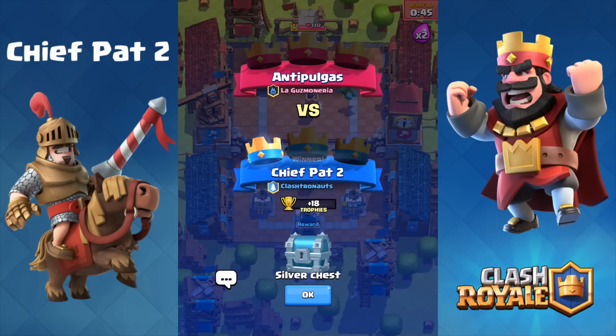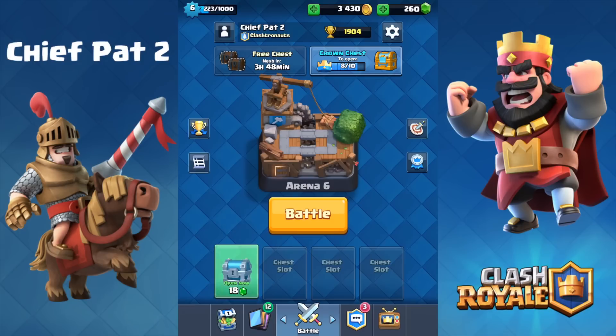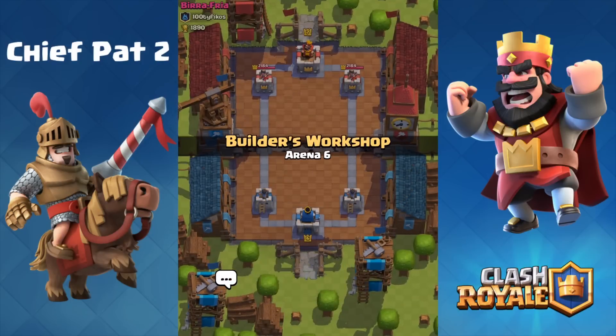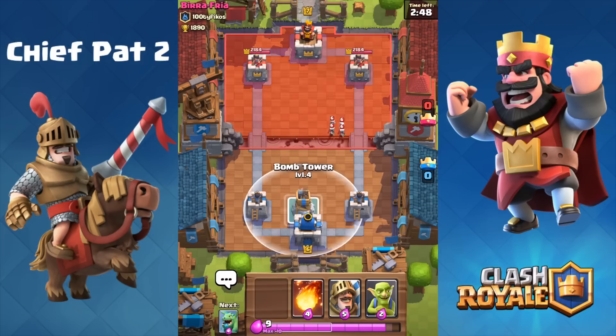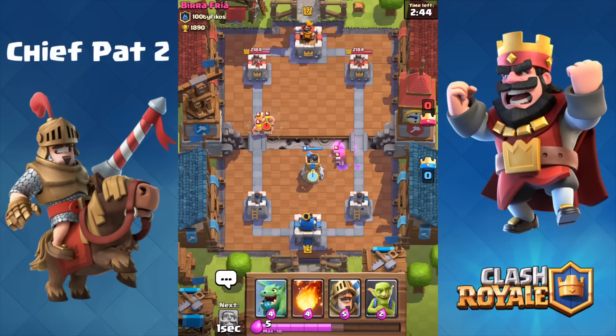That's going to be a pretty decent amount of trophies — 18 trophies for beating another level 6. It's always great to see someone my level up here at around 1,900 trophies. Heading back, we should have another crown in the crown chest. We can start opening up this silver chest as well. Let's shoot for two crowns in the next battle against Beera, and hopefully we can open that crown chest and see if there are any epics inside. It would be crazy if I got a Legendary. I think I have the Ice Wizard unlocked — I think you get that at Arena 5. You guys can correct me if I'm wrong.